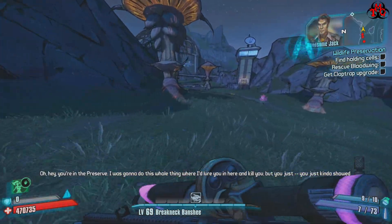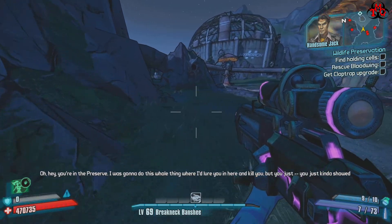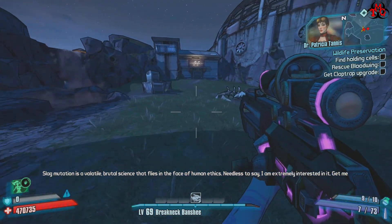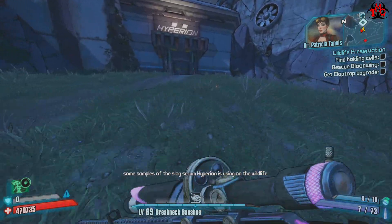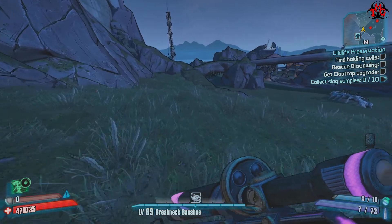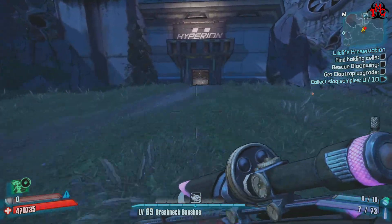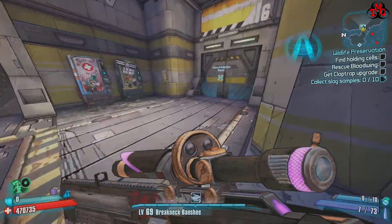Hey, you're in the preserve! I was going to do this whole thing where I'd lure you in here and kill you. Slag mutation is a volatile, brutal science that flies in the face of human ethics — needless to say, I'm extremely interested in it. Get me some samples of the slag serum Hyperion is using on the wildlife. Run around, don't stop moving. And in you go.